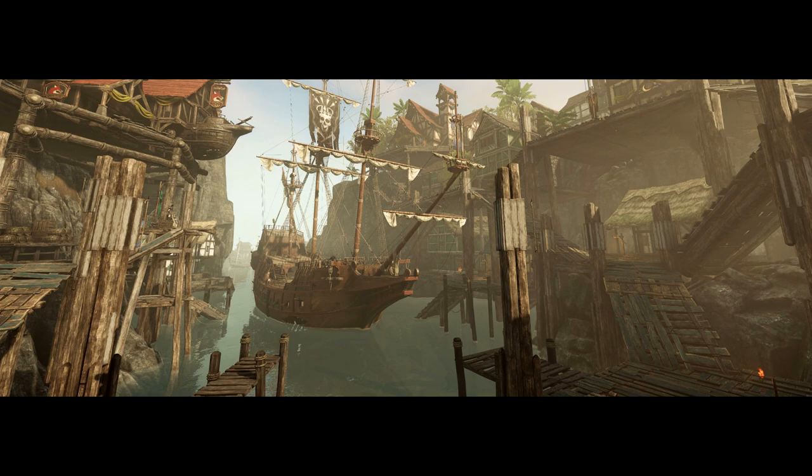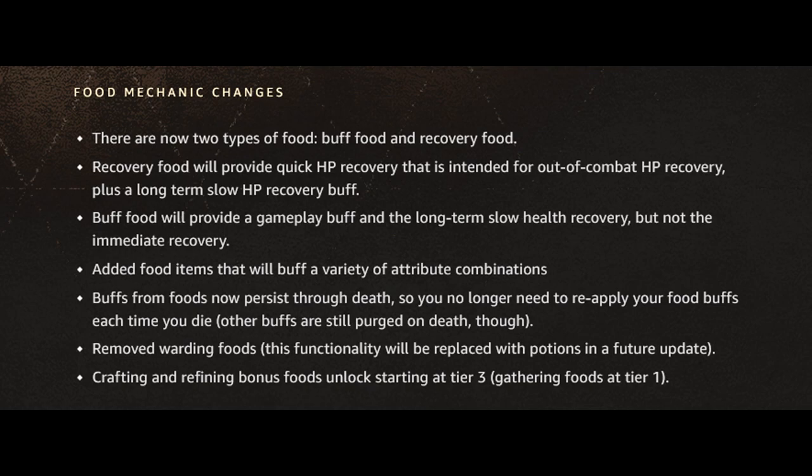There are now two types of food: buff food and recovery food. Recovery food provides quick HP recovery intended for out-of-combat use, plus a long-term slow HP recovery buff. Buff food provides a gameplay buff and the long-term slow health recovery, but not the immediate recovery. Buffs from food now persist through death, so you no longer have to reapply food buffs each time you die. Warding foods have been removed — this functionality will be replaced with potions in a future update. Crafting and refining bonus foods unlock starting at tier 3, and gathering foods at tier 1.